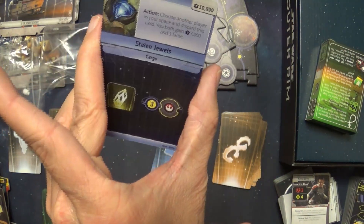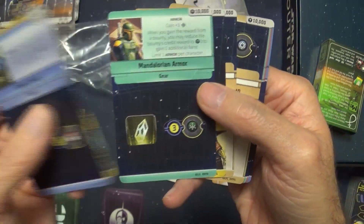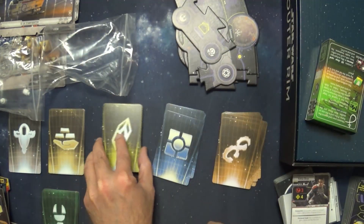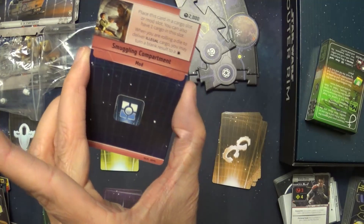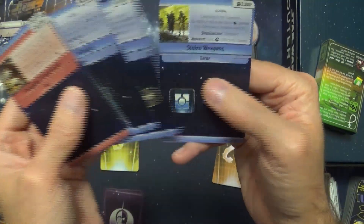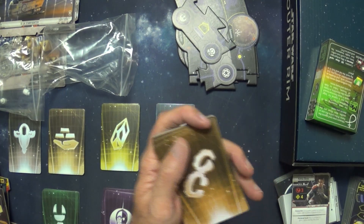Looks like maybe a data crystal — this is cargo. So it looks like it's a mix: mods, cargo. Mostly cargo, with at least one mod that lets you hold more cargo.